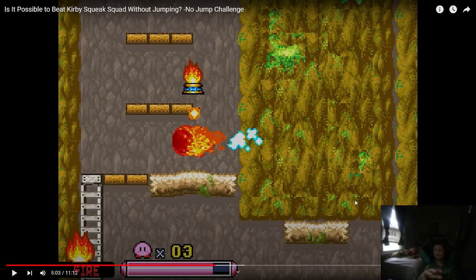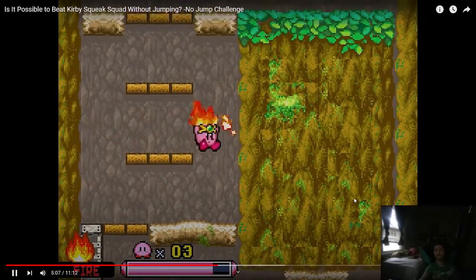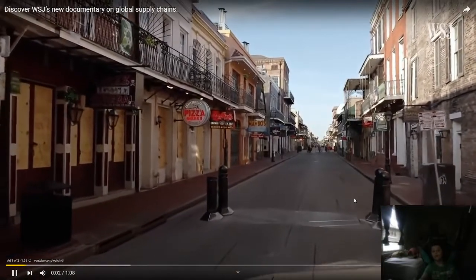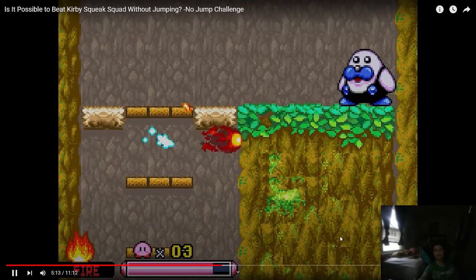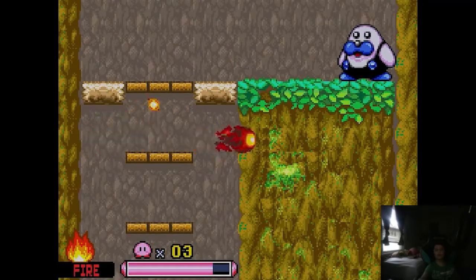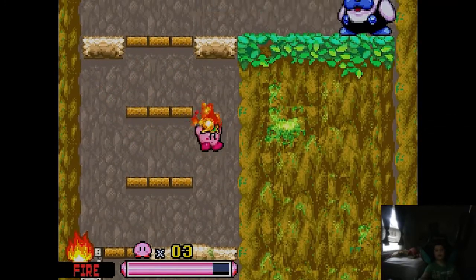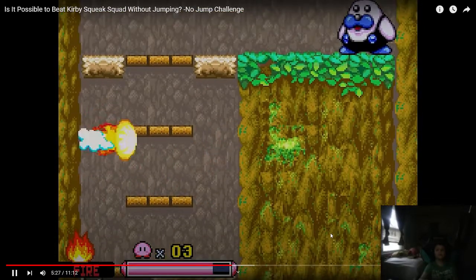The rest of stage two presents the same sorts of obstacles stage one did, all of which Fire could clear. But then stage three presents us with Fire's kryptonite: overhangs. There's no way as far as I can tell to get the whole way up and out of the shaft using Fire. And unfortunately, Fire is the only copy ability with a decent jump replacement we've encountered thus far. But we do have the means to do a copy ability mix at any time, thanks to the bubbles. So if you ban mixing it's six jumps, but if you allow mixing it's five, because you'd have to jump in this room otherwise.